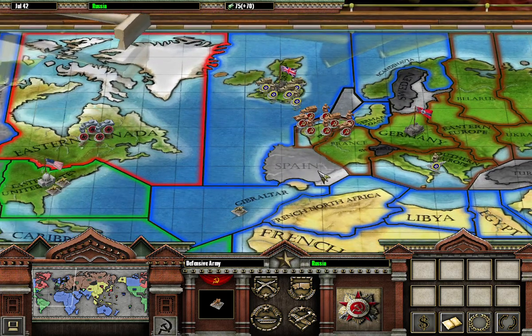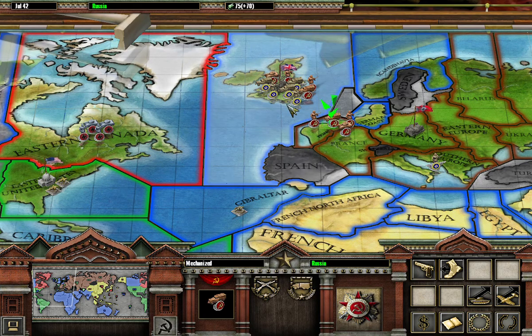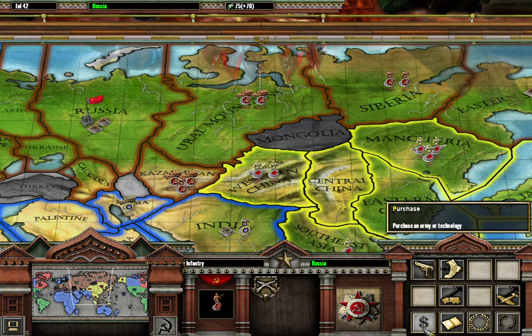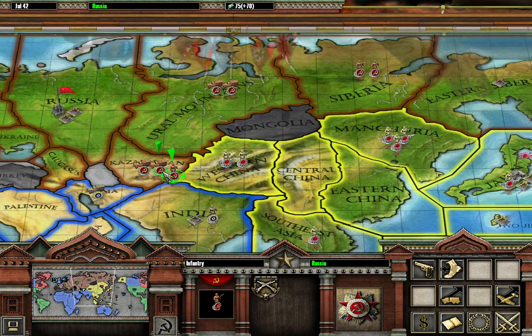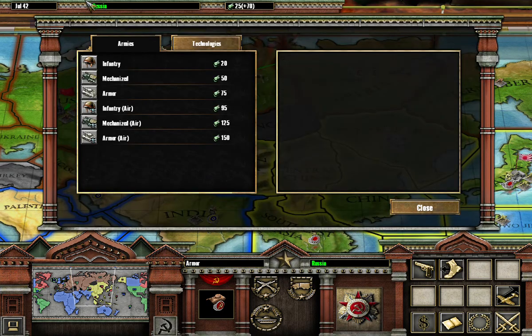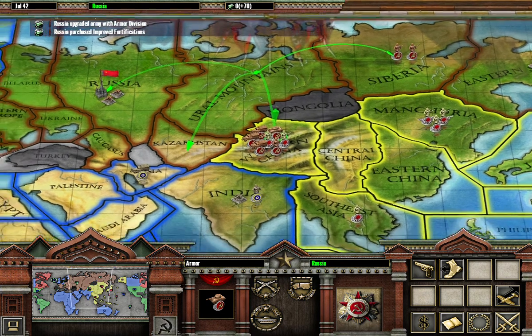I'm going to move our forces here and try to take them out in eastern Canada, or should they happen to take over the United States, we'll come in and wipe them out. Let's go ahead and take out these guys as well — I'll upgrade that to armor division real quick, and then grab improved fortifications.